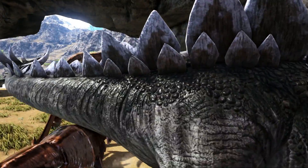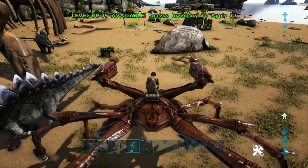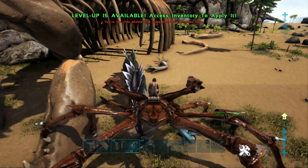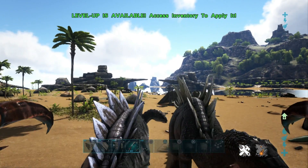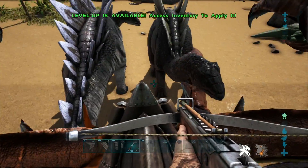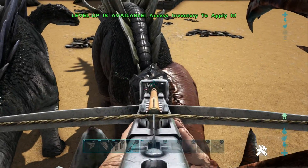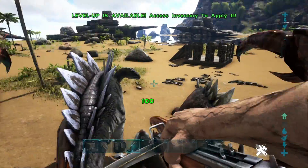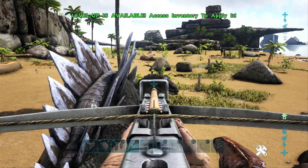Taming method number three is using the Karkinos' grab. The Karkinos has the ability to grab rather large creatures — pretty much anything in its claws. You can see we've grabbed a couple of Stegos. The really cool thing about this is that while riding the Karkinos, you can actually pull out weapons. We're still on the Karkinos, we can still move, and we can fire with our crossbow. You can also use a long neck rifle or other torpor-inducing device the same way. Just like that, we've already knocked out one of the Stegos we were holding and they're not even aggroing on us, which is absolutely wonderful.